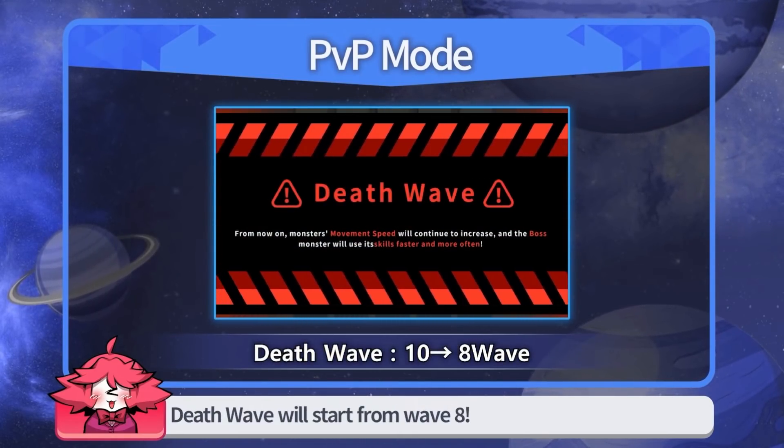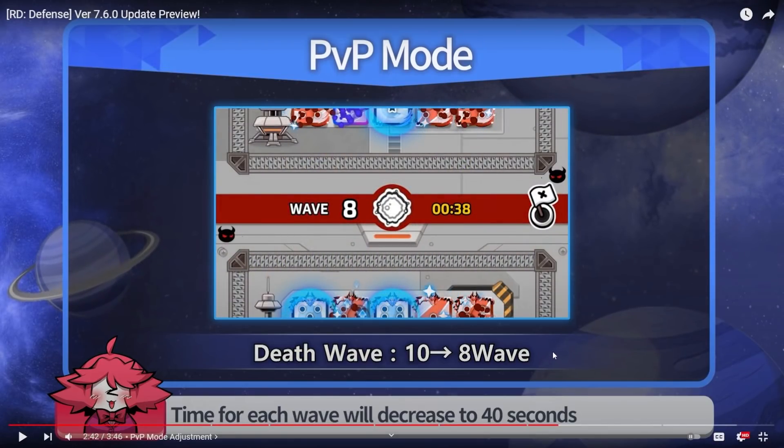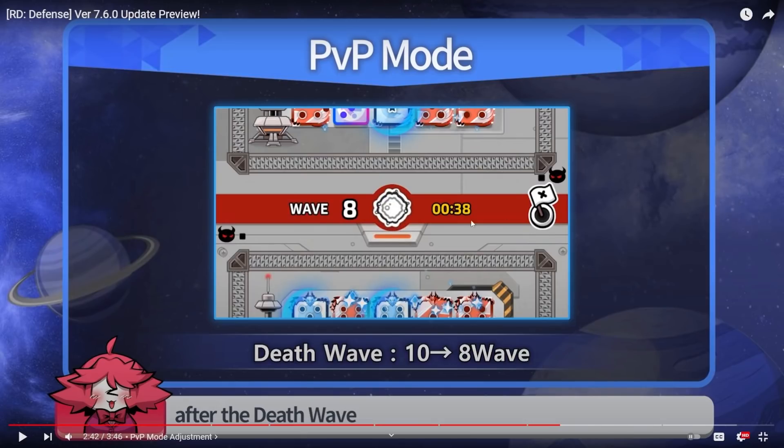Death wave will start from wave 8 — this is indirectly a buff to helpful nuke, you guys know that right? With 40 seconds, helpful nuke only needs to send a maximum of two pips worth of nukes — merging twice — one pip on the mini boss. This seems like it's just trying to counter the recharge strategy.